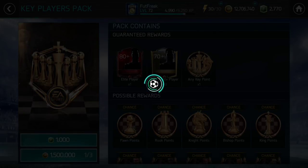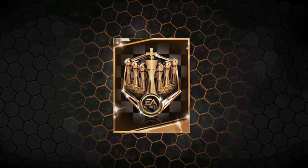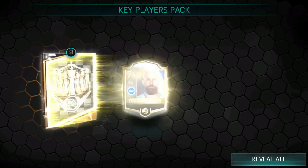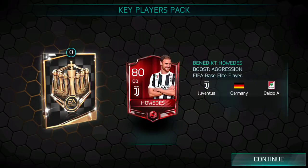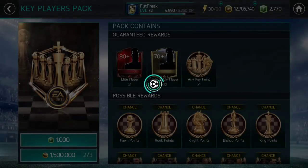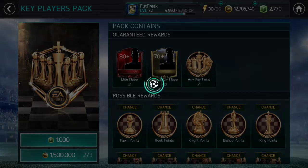Let's open the second pack and hope we get something like a king point or a bishop point, because those actually give you higher rated players. We get a pawn point again — that's sad. But we're gonna look forward to the elite player. Unfortunately, it was a very bad one — back-to-back bad pulls.